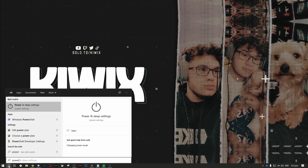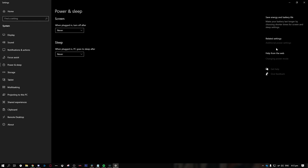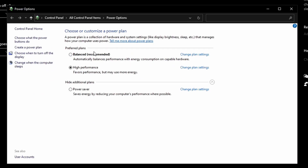Number 5: search for Power and Sleep in Windows and open it up. Go to the side and click Additional Power Settings. Select the highest performance option you see — some people will see Ultra Performance, but if not, just click High Performance. This ensures that your PC is being used to its fullest potential.